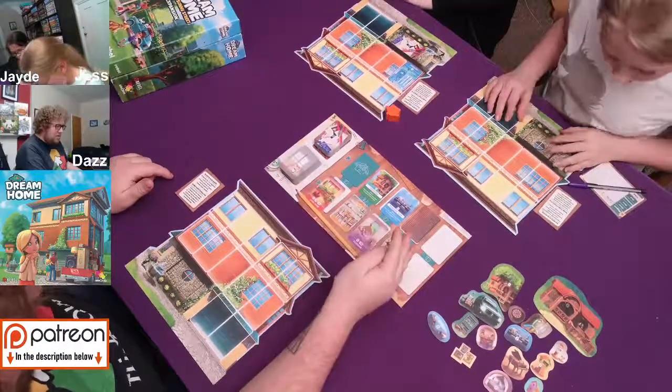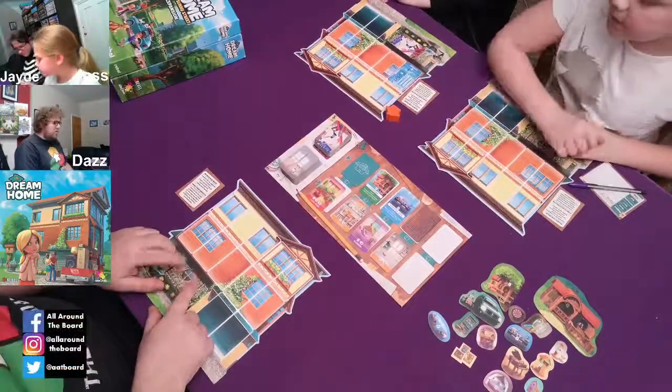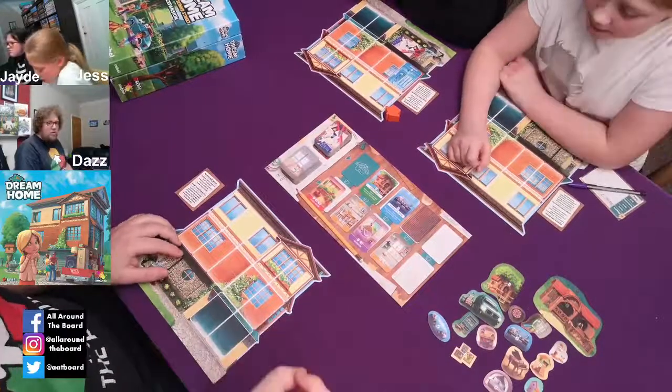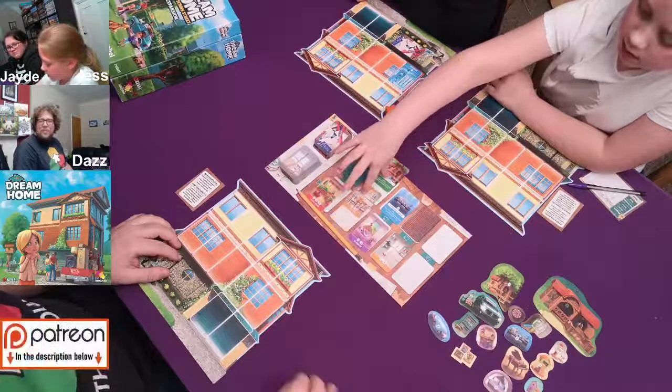Your roof goes face down in this pile, and you cannot look at the colour of your roof until the end of the game. So you've got to remember what colour you went for. You can't look back on the stream either. Rock, paper, scissors, lizard, Spock, says Daniel. I can never keep up with that one.